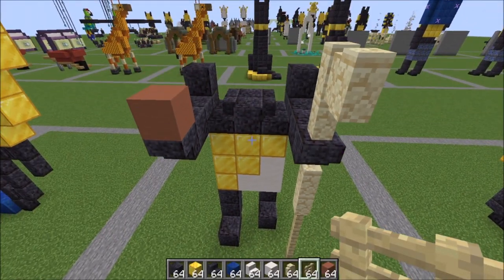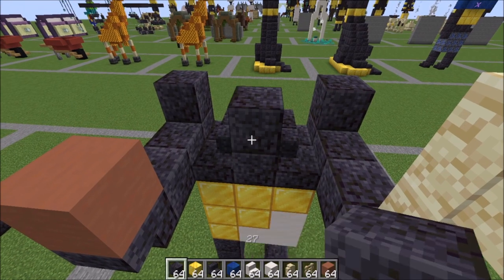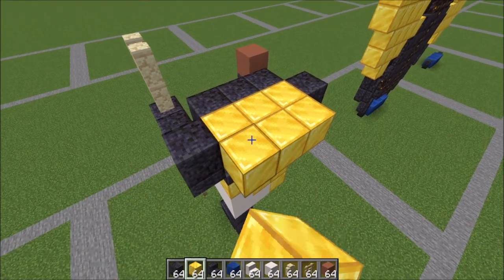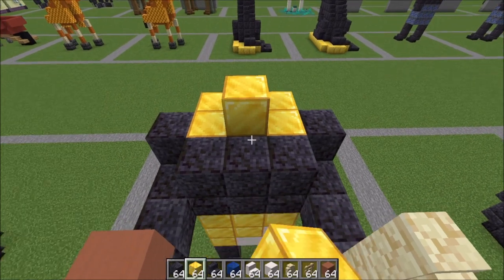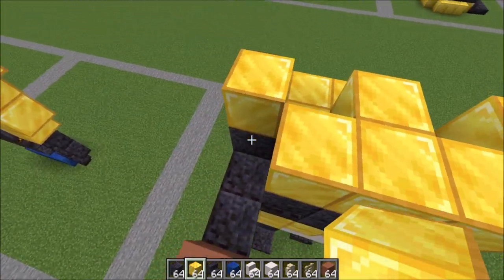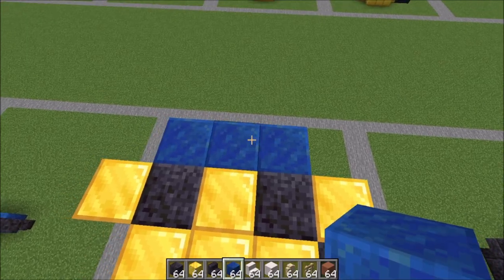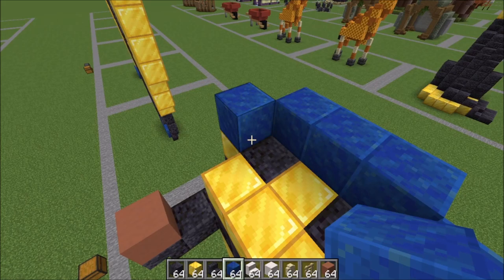Coming back up here, I'm gonna work on the chest area. One blackstone here, and two on either side. Gold behind it, and pull that gold out 1. Moving back over to the front, go ahead and grab your gold. We're gonna create this little tetris shape like this. Gold on top of your arm here. We're gonna take blackstone right here in between those — it's a filler block really. Lapis behind it. Go ahead and bring your lapis up by one on top of those side gold pieces.